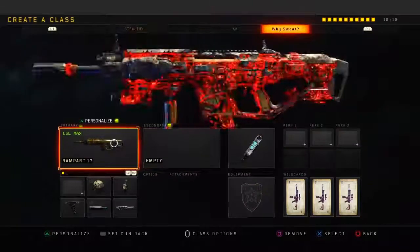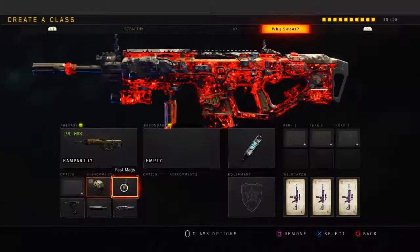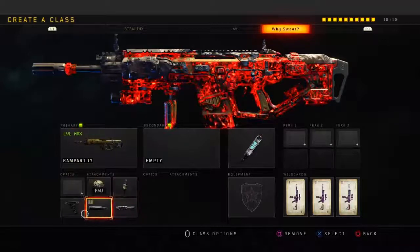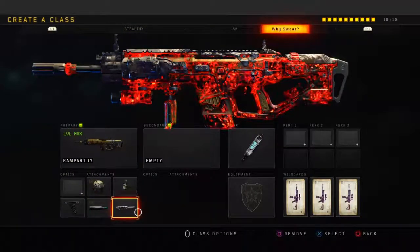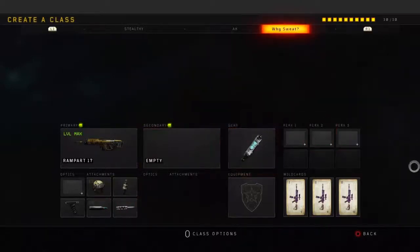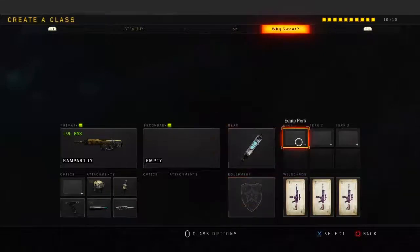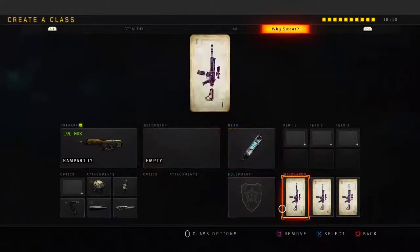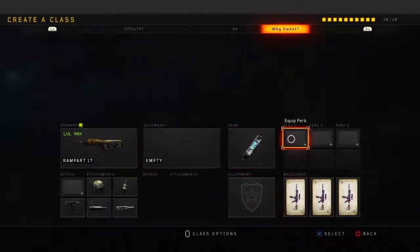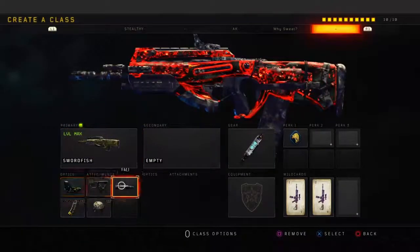For the fifth class, I'm running the Rampart — High Caliber, Fast Mag, Long Barrel, FMJ, and Grip. I usually don't run Long Barrel on ARs but just trying something new. For gear, running Stem Shot with no perks — the reason I don't have perks is because I'm running Crash to replenish ammo, so I don't need Scavenger.